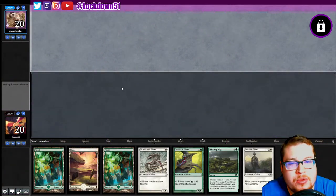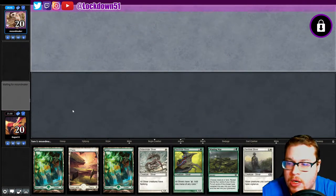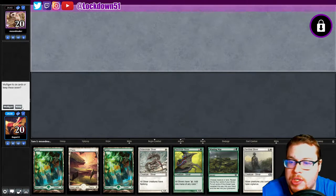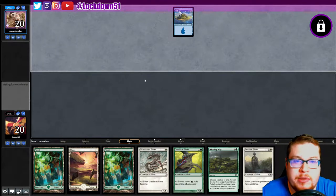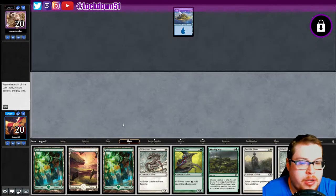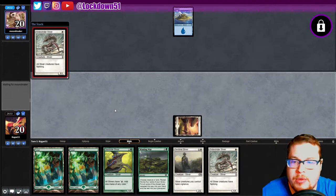Welcome back everybody, it's time to lock down some Naya Slivers. We've got a decent starting hand where we can Winding Way into some nice Sentinel Sliver combos — looks pretty decent. We are on the draw and up against a Mound Maker starting with blue. Our draw is another Sidewinder — I'll take it. Go Gem Hide into another Sidewinder.